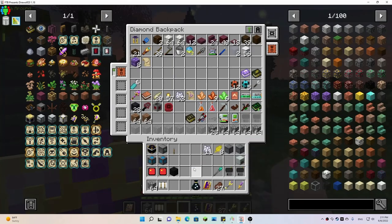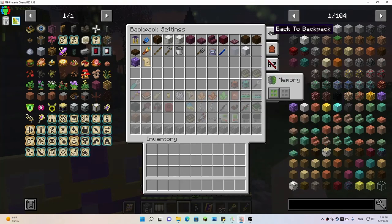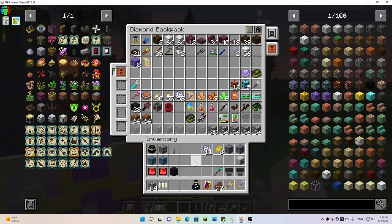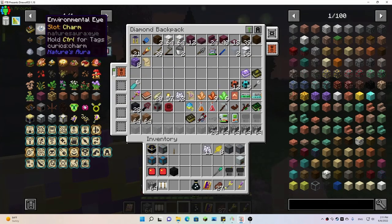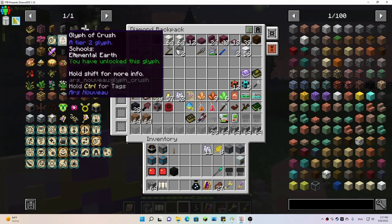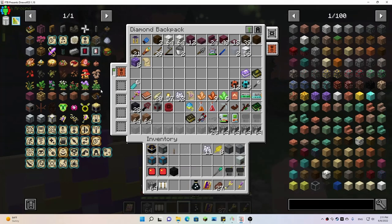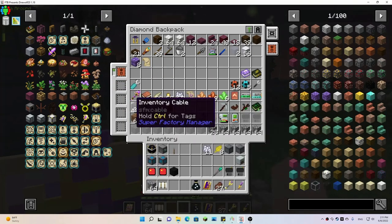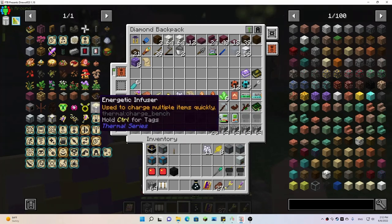Let's put our little charm up here. All right, that's good. I would definitely like to get this ancient sapling made so I can grow those off camera to collect some wood. I have so many ideas — I don't know where to start. We did the energetic infuser.